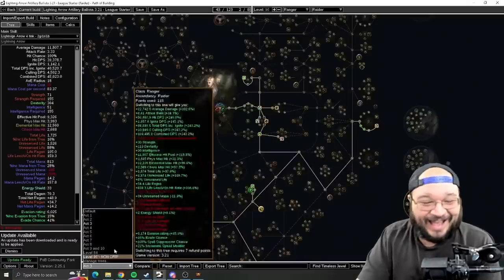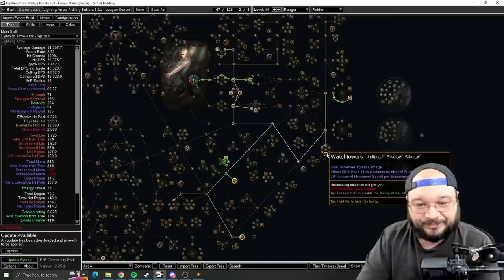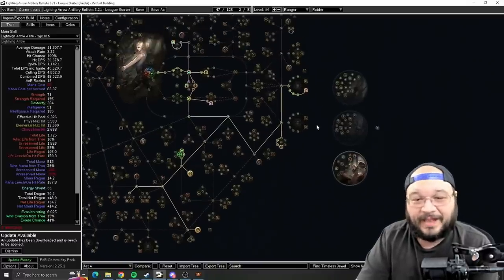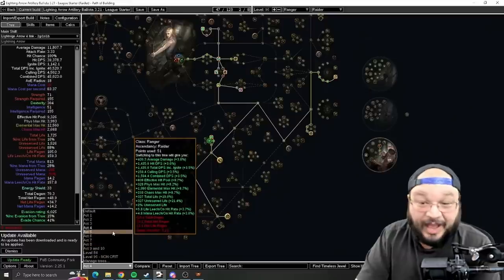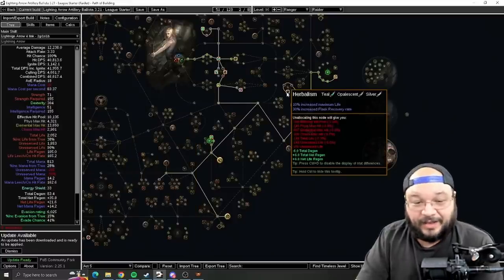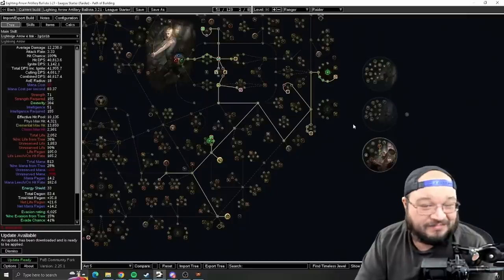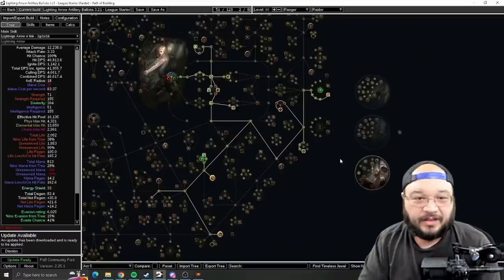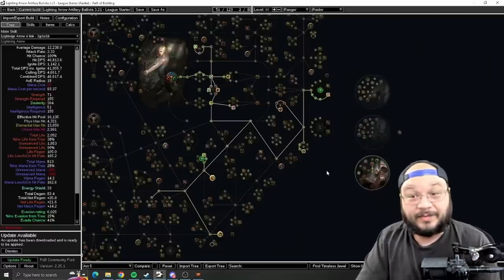Moving into Act 4, not a lot changes — we finish up the stationary points and grab Watchtowers. Watchtowers is really good: Artillery Ballista is our main source of single-target damage, and at Act 4 we get another ballista. More damage, we fly through rare packs, essence packs, and kill bosses faster. It's just raw damage and I love it. From there I take some life nodes — by Act 5 heading to Kaom, a little more life is a good idea.